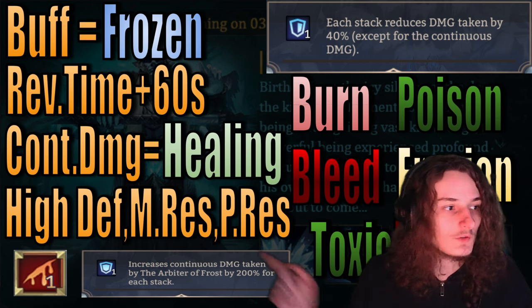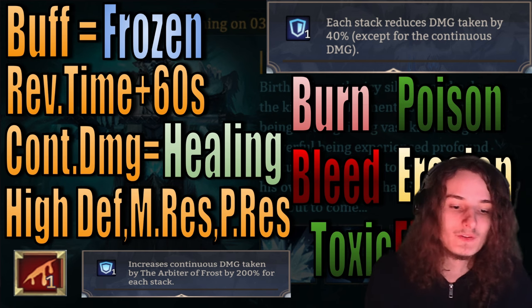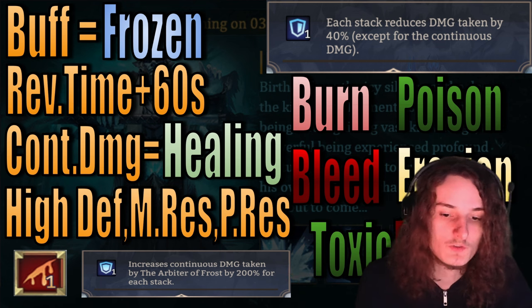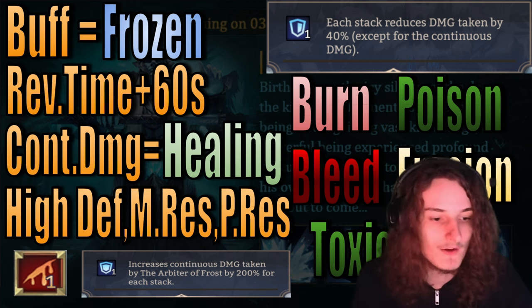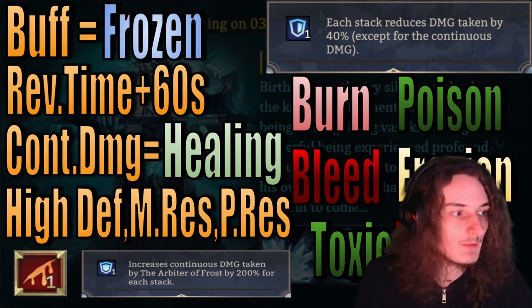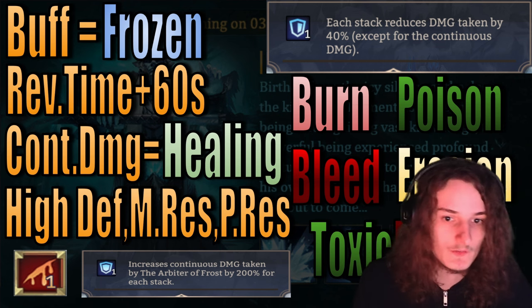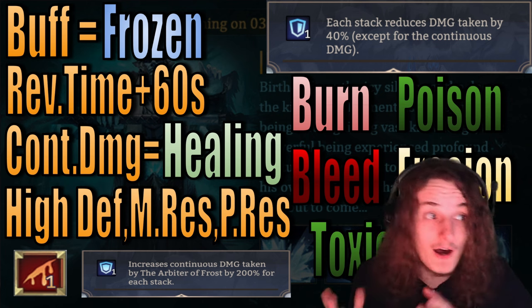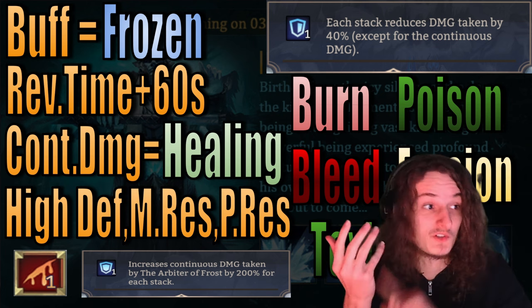Lastly, the Arbiter of Frost takes 200% increased continuous damage per stack. He normally has one stack, meaning 200% more damage from burns, poison, bleeds, erosion, and toxic fire. And as long as you break his shield — which is a mechanic we'll get to — it increases to two stacks: 400% increased damage taken through burn, poison, bleed, erosion, and toxic fire.